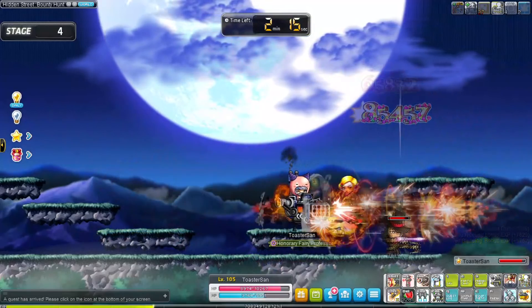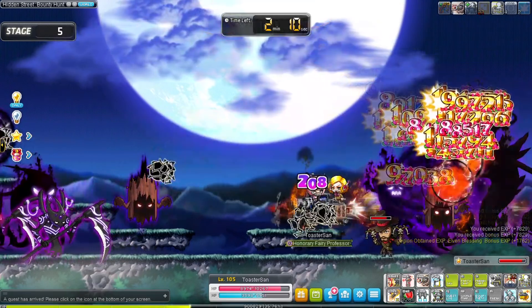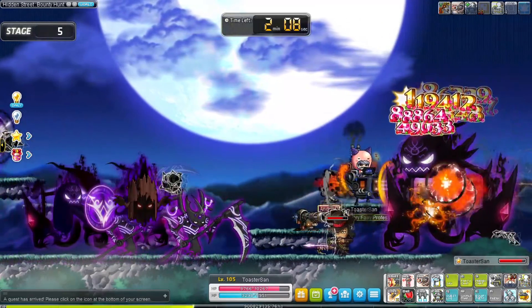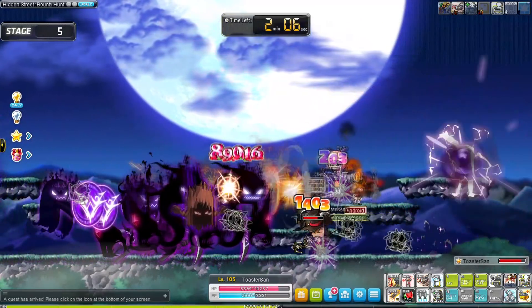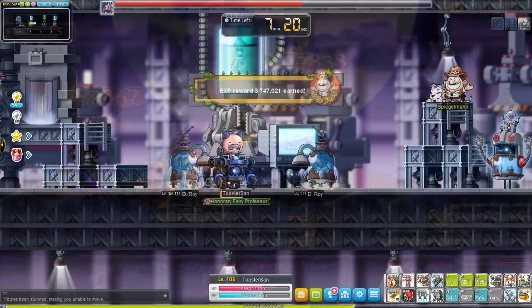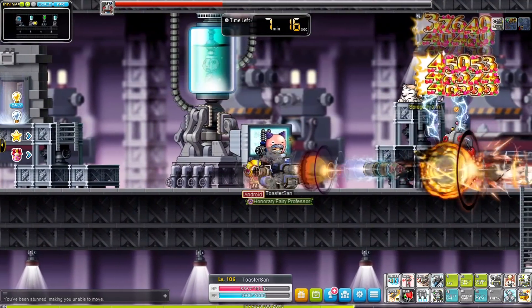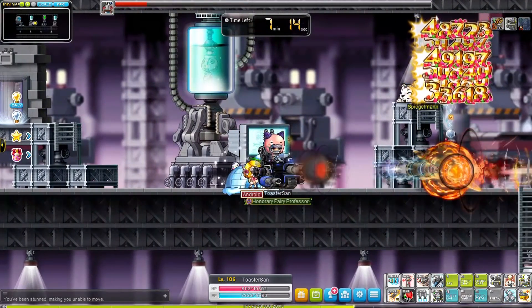If one of those bounty hunter portals appears, make sure to go into them. Some of them are even better with a rune on. Even if you're wasting some time doing a chicken dance it's usually worth the EXP — just look at how much EXP I'm getting from the monsters in this one. After reaching level 105 you can start doing Monster Park dungeons as well; those always give awesome EXP. You can only do two a day for free though.